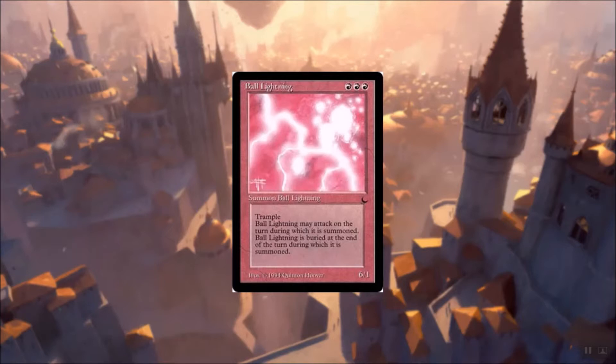What the designers did is that they almost explicitly spelled it out in the card — because it will be sacrificed at the end of the turn anyway, it has haste and trample, it's a very safe play to attack with it. I really like this beginner-friendly design philosophy from the early days of Magic, and I see this principle returning in many new card designs.